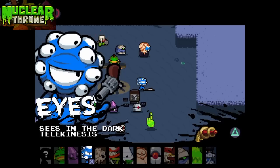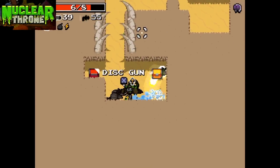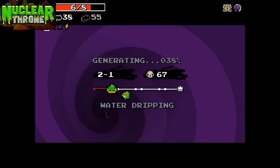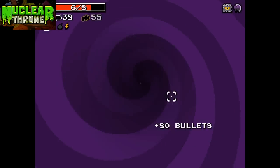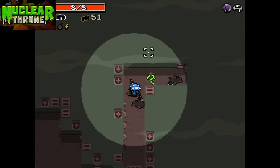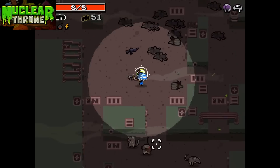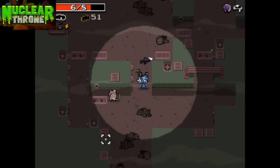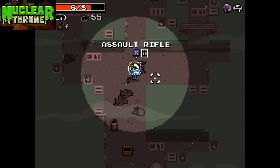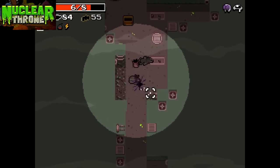Next up is Eyes. Eyes is unlocked by going all the way through 1-3 and making her way to the sewers, which is 2-1. Now 2-1 is pretty dark, but you unlock Eyes here. Eyes's passive is that she can see in very dark places. Her active is telekinesis, which is useful for dragging weaponry through portals to take to the next level, and it also pulls enemies while pushing bullets. Eyes is very much a defensive character.